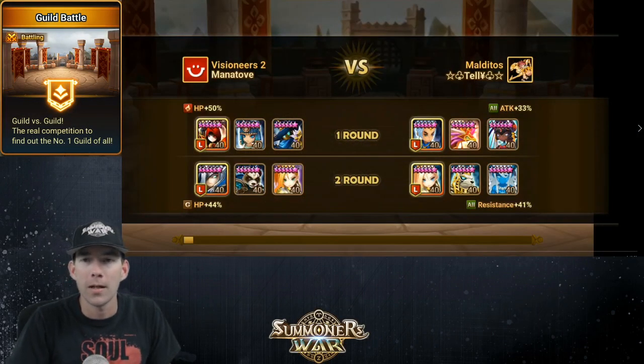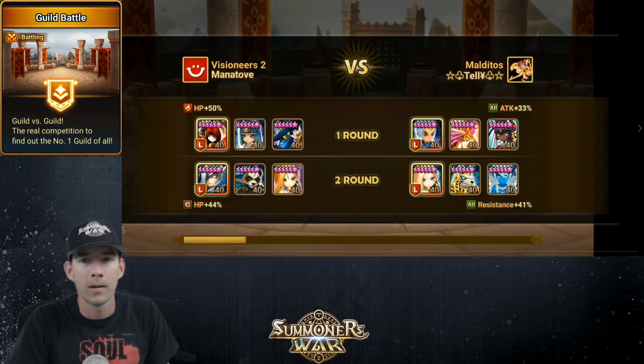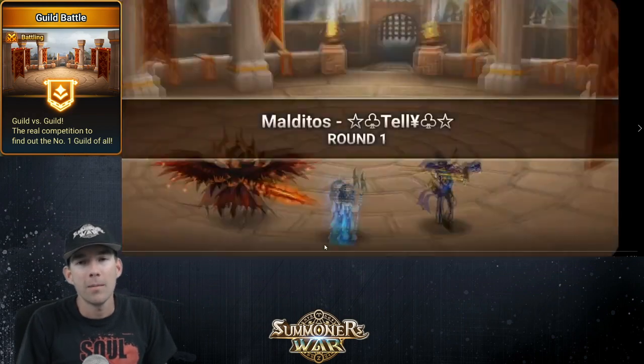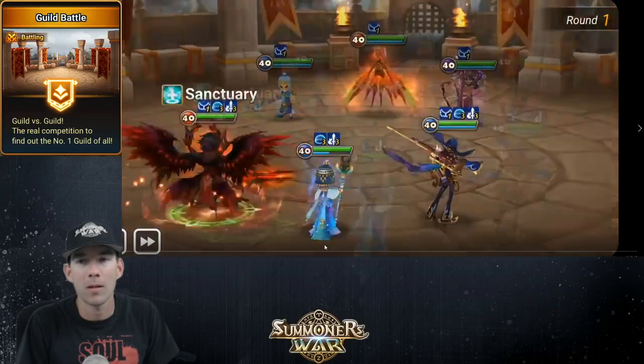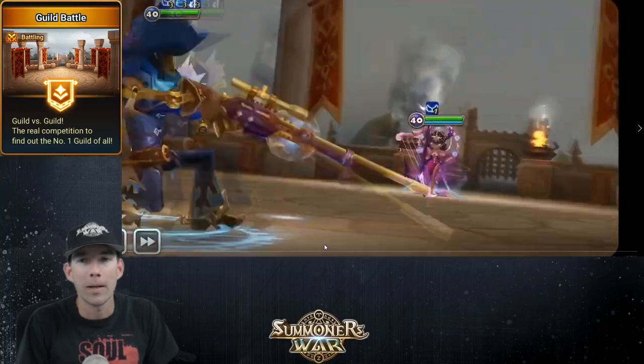In this first match I am taking on the water monkey, Perna, and Visa Chill. The second round is Eugene, Armarna, and Theo. The idea behind the first comp was to just snipe out one of the units and work my way down.